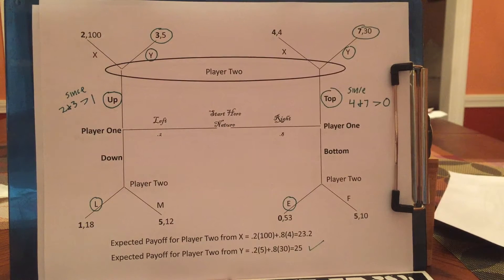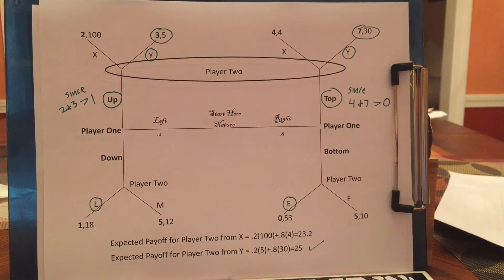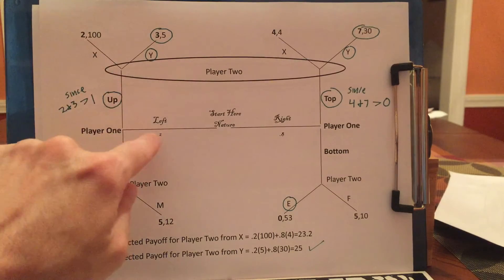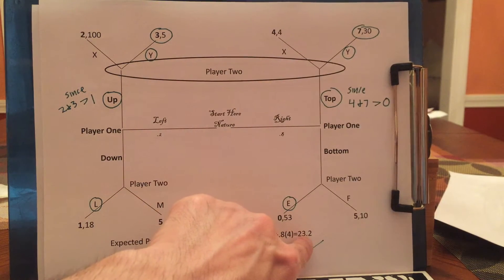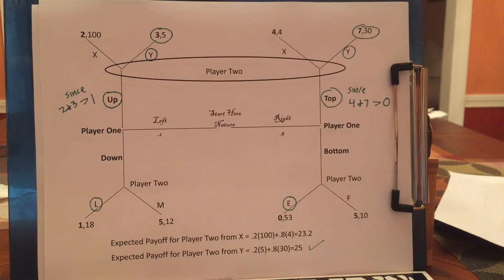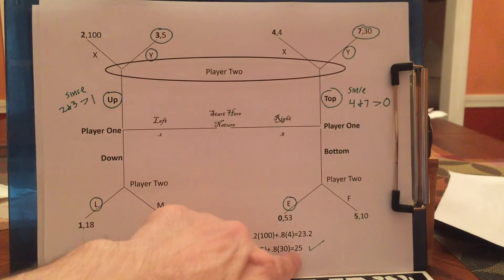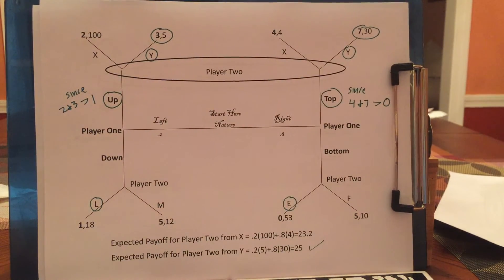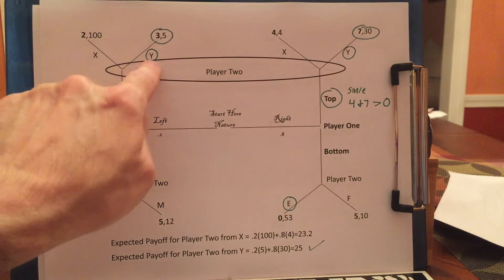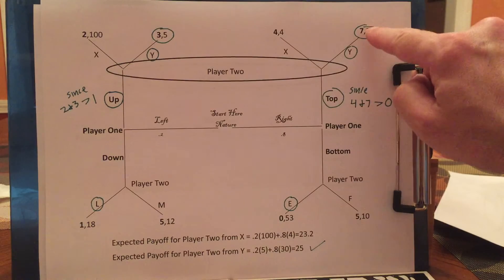So this is another example of a pooling equilibrium. The last thing we have to solve for is what player 2 will do if he finds himself in this information set. He'll calculate his expected payoffs: if I play X, there's a 20% chance I get 10 and an 80% chance I get 4, which leads to a payoff of 23.2. Whereas if I play Y, there's a 20% chance I get 5 and an 80% chance I get 30, which leads to a payoff of 25. Player 2 goes with Y because 25 is bigger than 23.2. So we end up here 20% of the time, and here 80% of the time.